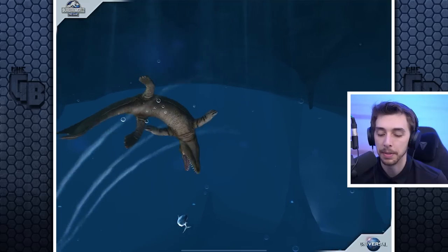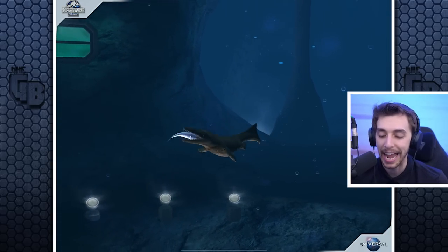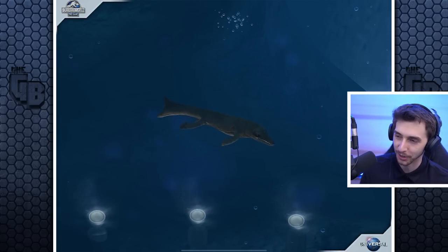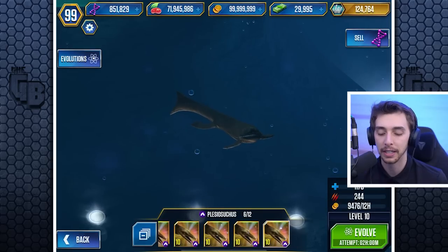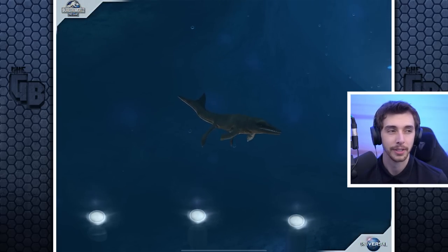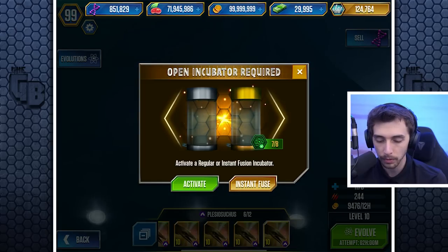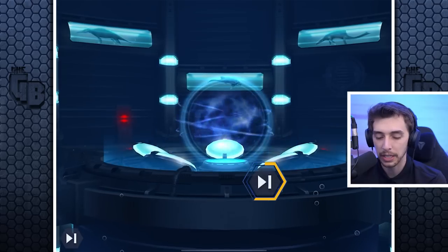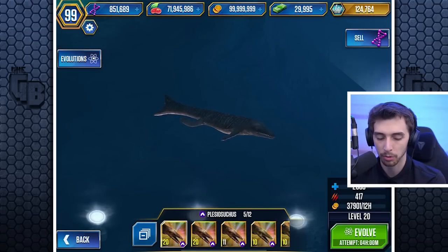Stun the fish! How can we forget — this is where it all started, the lagoons, the glacier. I really feel that Jurassic World Evolution 2 is probably going to introduce glacier creatures — that would be so cool. We'll evolve and instant fuse these. I could save this for something else but there's no real need to.